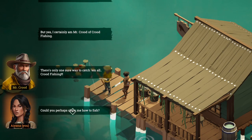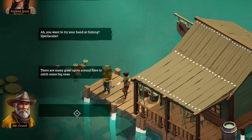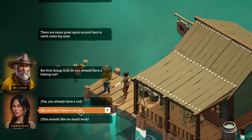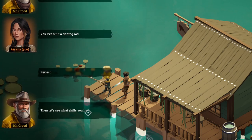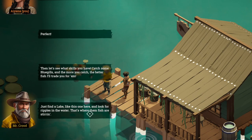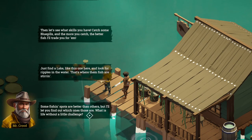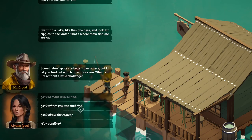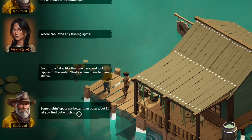Learn how to fish. We kind of know how to do that anyway, but if you could show me — you want to try hand fishing, spectacular. First things first, you need a fishing rod. Yes, I've already got one — I've already done fishing, so I kind of know how to do it. Maybe give me some tips. Let's see what skills you have — catch some bluegills, and the more you catch, the better fish I'll trade with you. Just find a lake like the one here and look for the ripples in the water. Some fishing spots are better than others, but I'll let you find out which ones are. What is life without a little challenge? Just the lakes — he's just telling me the same thing. Fair enough.